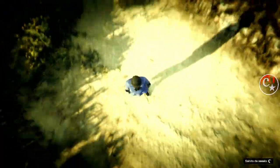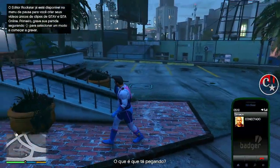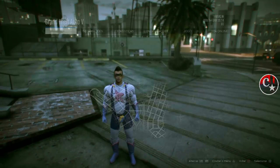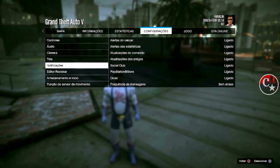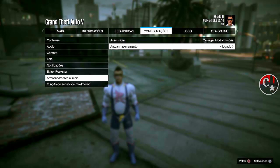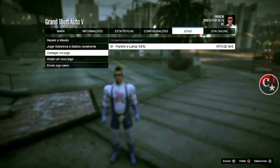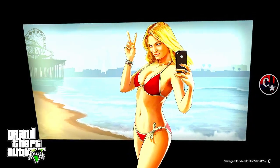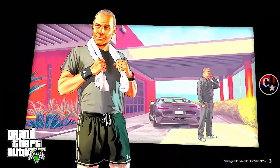Se porventura isso acontecer, faça este método aqui. Então vamos lá pro modo história. Eu já estou com o save que vou deixar no primeiro comentário fixo — é o save do Frozen Money. Chegando aqui no modo história, a gente vai vir em configurações, vamos vir também em armazenamento de início. Tem que estar fechado, desligado. Venha em jogo, vamos carregar um jogo, que é o save que a gente colocou aqui do Frozen Money. Confirma aí — vou dar uma super acelerada aqui numa velocidade de oito vezes pra não estender mais ainda.